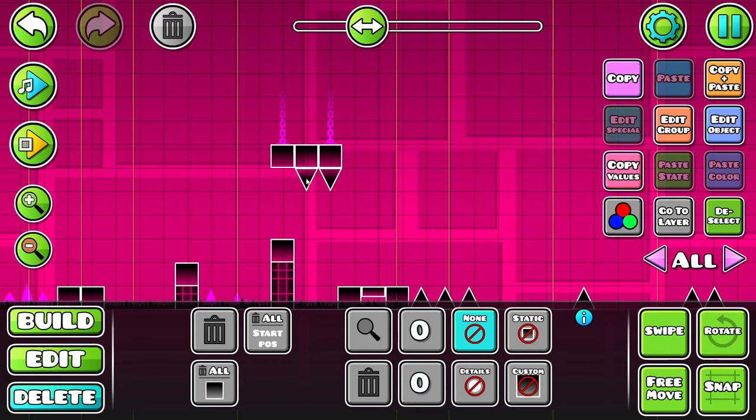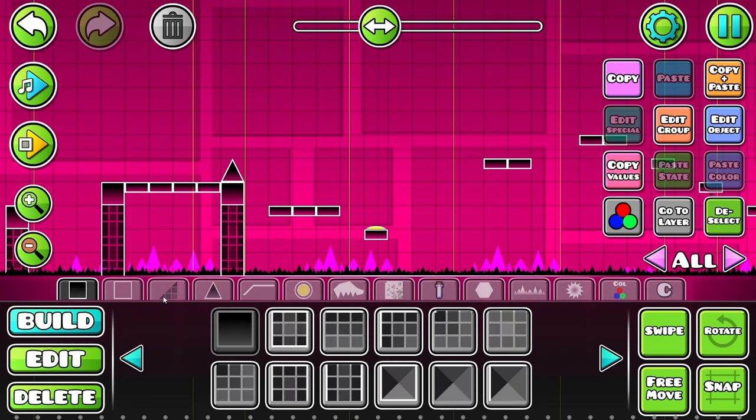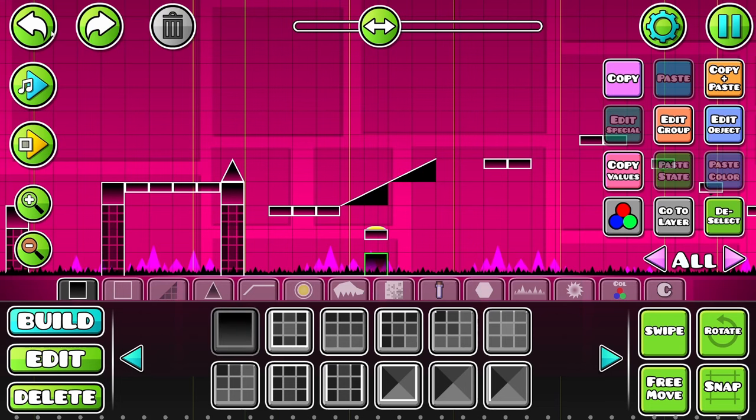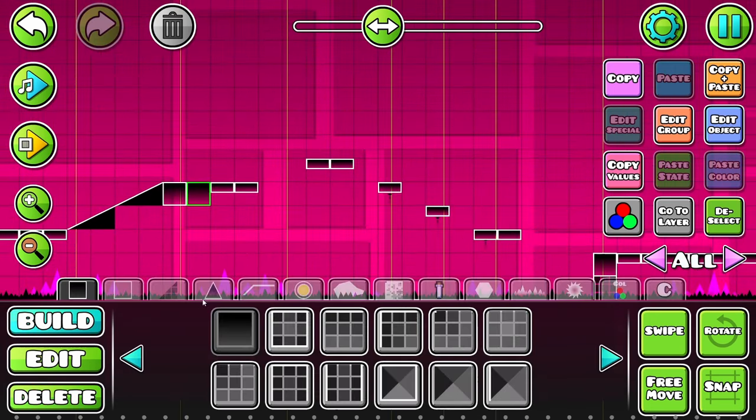If you jump here, you're dead. So I'm just gonna get rid of these spikes right here. This part right here is a little weird — you gotta jump over the spike and then like purposefully fall down. In most cases in this game, when you fall down, you go boom. That kind of defeats the purpose of everything that the game has taught us at this point. I kind of dislike that inconsistency. So we're just gonna add some ramps and some blocks right there and call it a day.